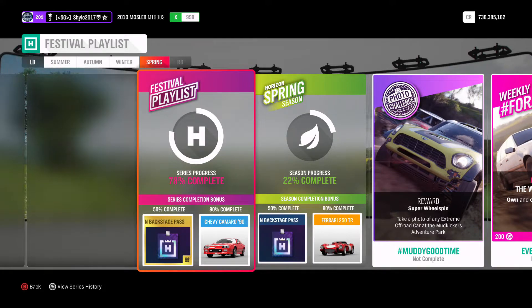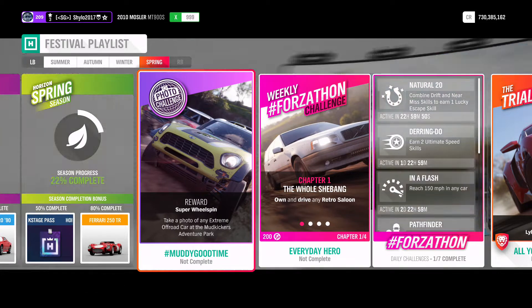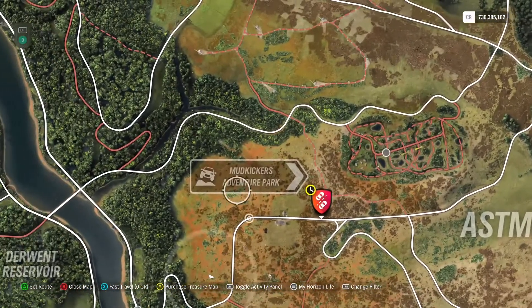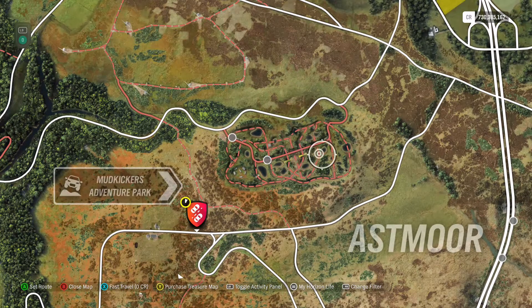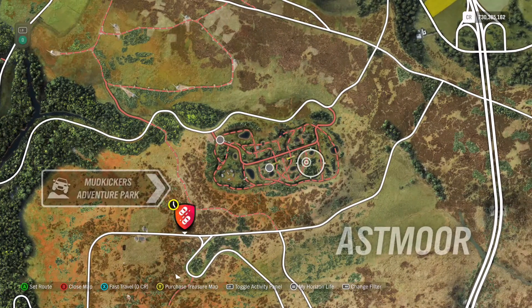The photo challenge is hashtag Muddy Good Time — take a photo of any extreme off-road car at the Mud Kicker's Adventure Park. Get in any extreme off-road vehicle like a trail car, Baja truck, or the Mini thing, then go to Mud Kicker's. There's a big sign there. Go anywhere within the red dirt road areas where there's mud, and take a picture making sure your car and a bit of the mud are in it. That will complete it and get you 3% and a super wheel spin.